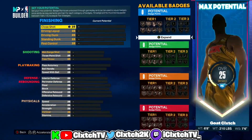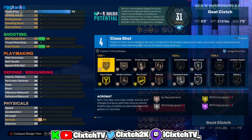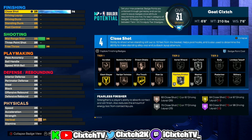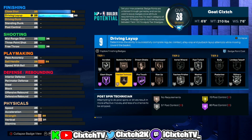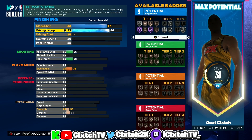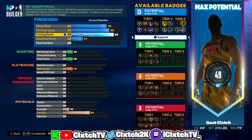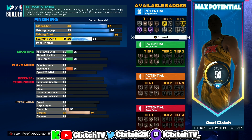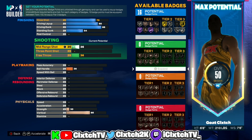Moving on to the attributes: close shot is going up to 76, which unlocks silver switch and silver fearless, and at 76 you get a match point. Driving layup is 80, which unlocks the best layup packages in the game plus hall of fame giant slayer, silver slithery finisher, and jelly layup package. Driving dunk is going up to 86, which unlocks gold limitless takeoff and pro contact. Standing dunk we're bumping up to 54 just to get 16 finishing badges. With the six-eight build, you will need to add one extra badge to get gold limitless takeoff.